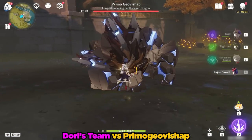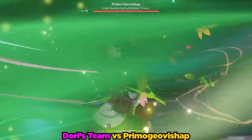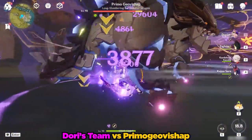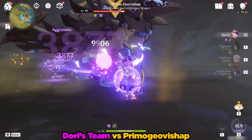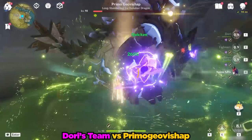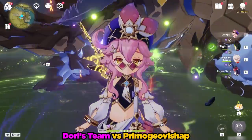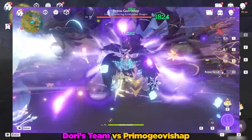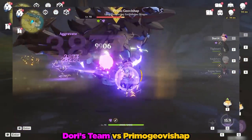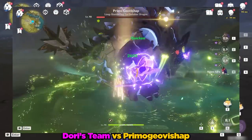The rotation goes something like this: we first apply Electro to our Primo Geovishap friend, get the Swirl with Kazuha, then proc Aggravate. We're doing a reasonable, non-negligible amount of damage — 30 to 40k damage slashes near the end. That kind of counts as a mini one-cycle because we didn't have to use a second rotation against the Primo Geovishap.